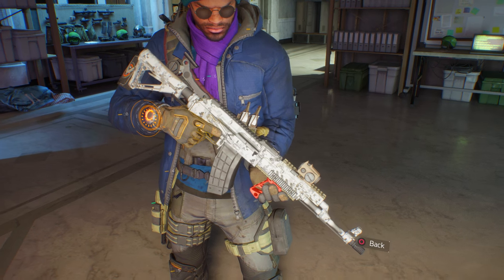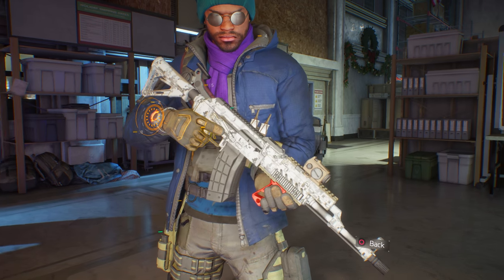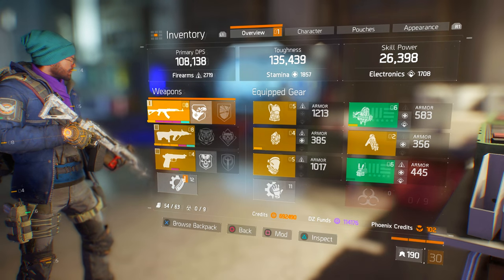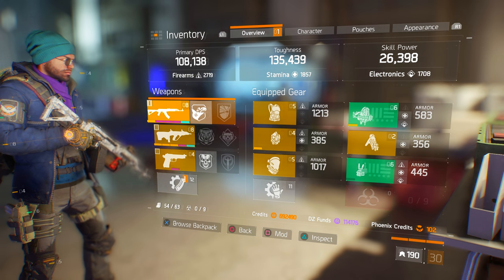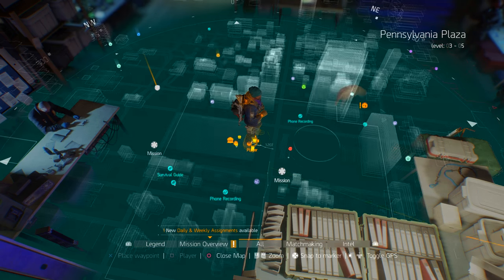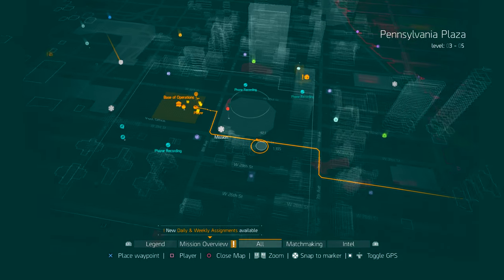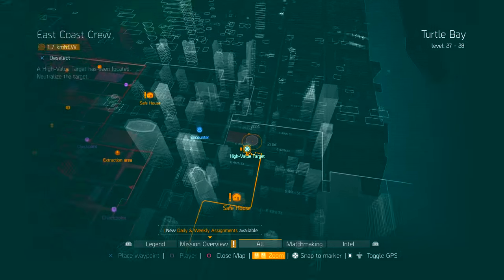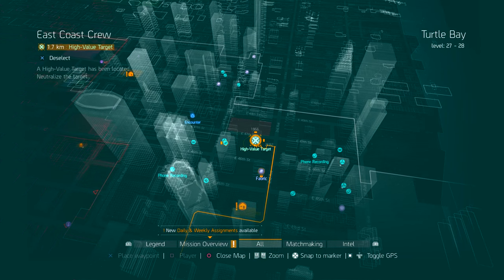Hey, what's up guys, TBL here, back on The Division! Yeah, that's a little bit unexpected, right? We're back just in time for patch 1.2, which has added a bunch of brand new content to the game, including some new search and destroy and high value target missions, as well as a new incursion, some new weapons, some new armor sets, and a lot of other things. Basically, there's finally stuff to do, and we're going to be going through just a bit of it.